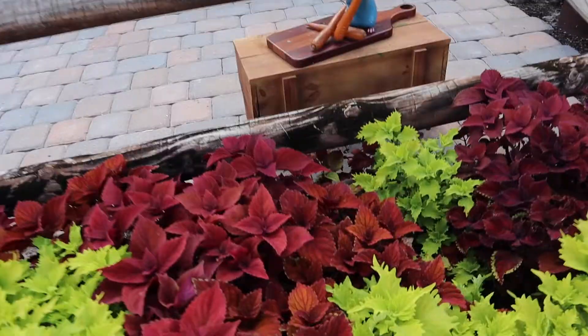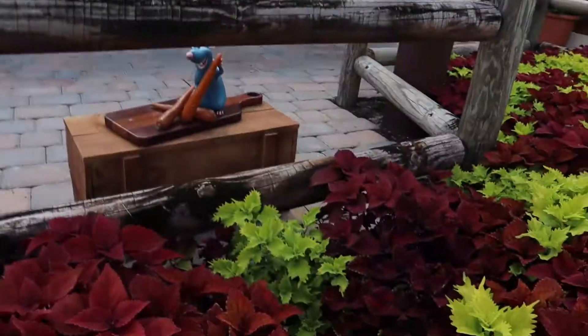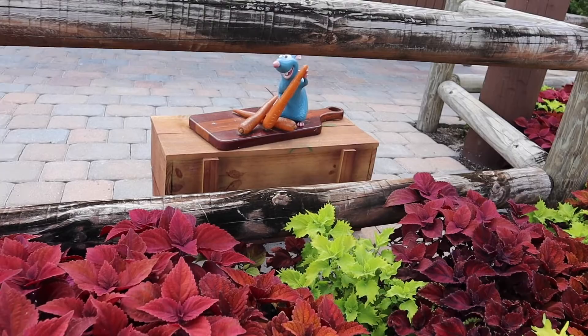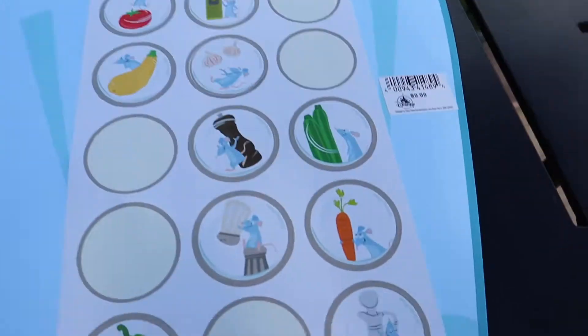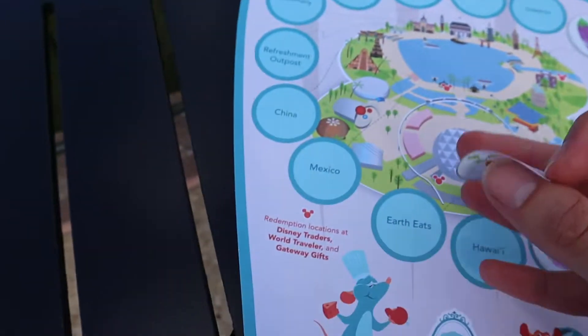So for Earth Eats, we have Remy and the carrot, so we're going to take off our carrot one and we're going to use that for Earth Eats — this is what he looks like. I will say the Remy's look like they've been definitely used for a couple years, and some of the stuff isn't as vibrant as the stickers, but still pretty cool to see. So we're going to take our carrot sticker, get our carrot sticker, and we're going to flip this over, and we're actually at Earth Eats.